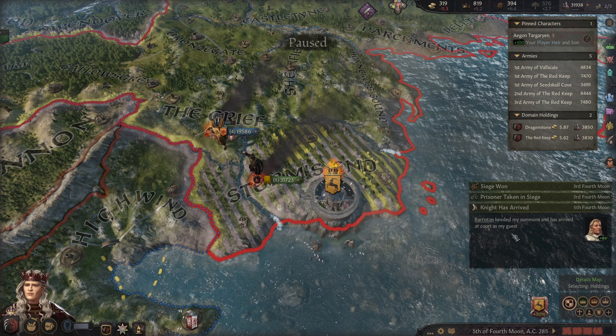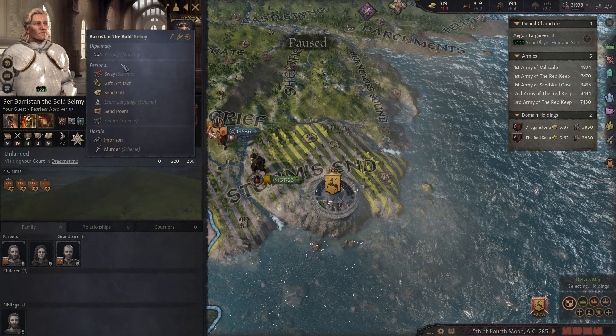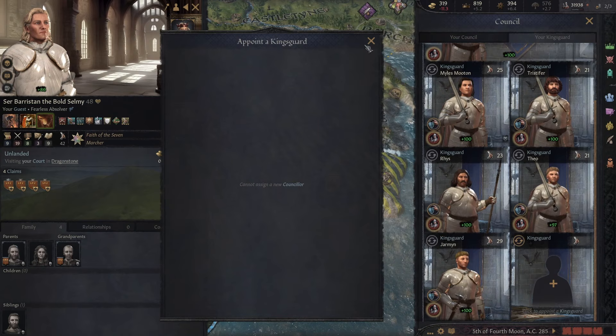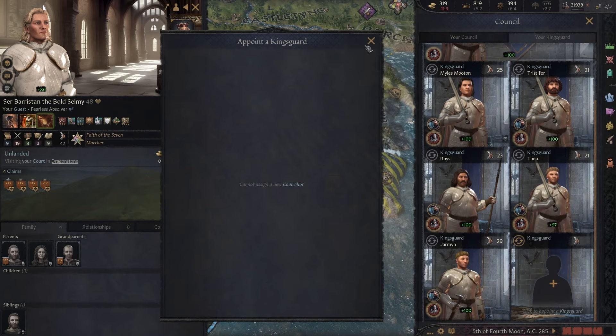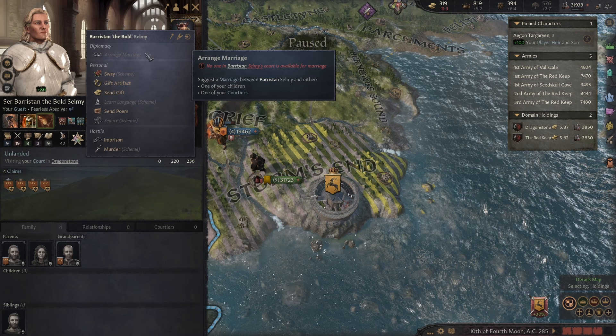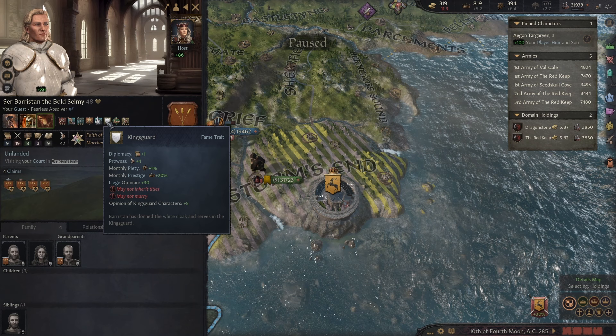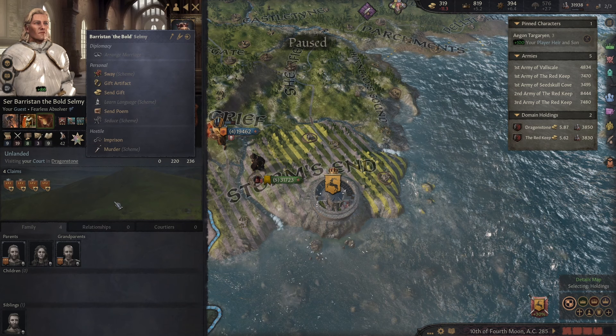Barristan! I was looking for you. We still have a position on our Kingsguard if you would like it back. Can I not invite you? Oh — he already has the Kingsguard trait. What I think is happening here is because these guys were already assigned to the Kingsguard, maybe this trait hasn't disappeared, so it's not letting me invite them back. I think that might be what's happening there. The mod is in early development still, so expect things like this.